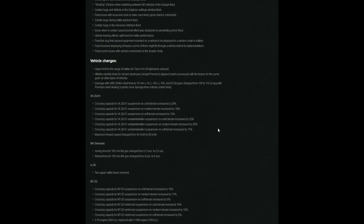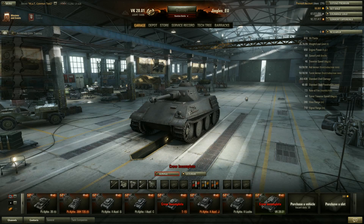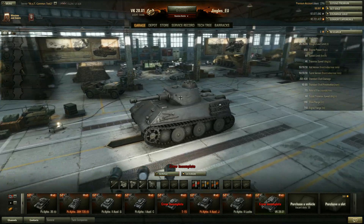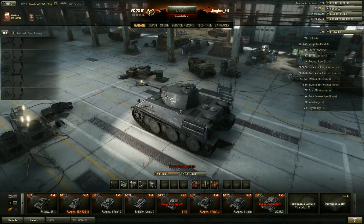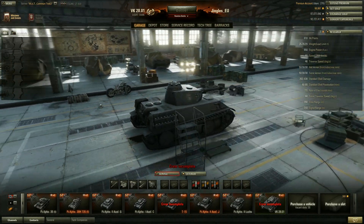Speaking of light tanks, the VK 28.01 and the MT-25 have both received substantial buffs. Their crossing capacity, or terrain resistance on solid, medium, and soft terrain, has been increased across the board. This basically means the tanks are going to be a lot more mobile off-road.